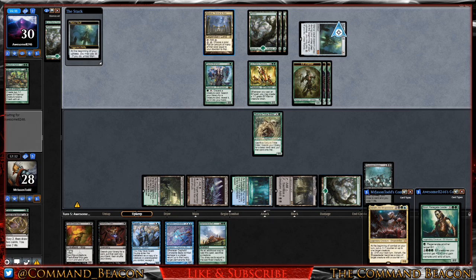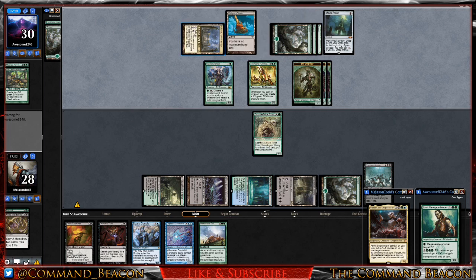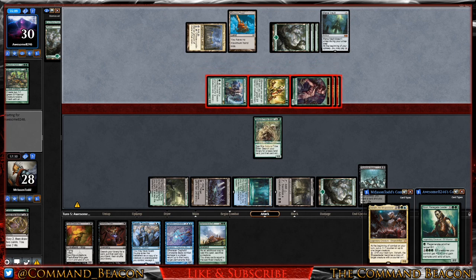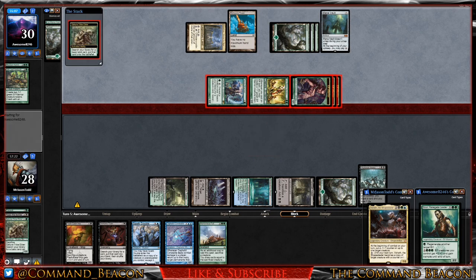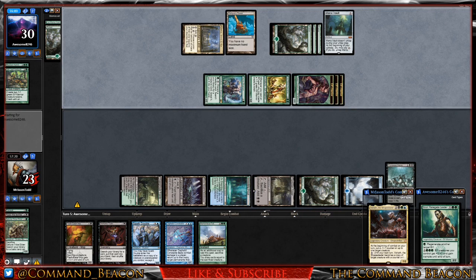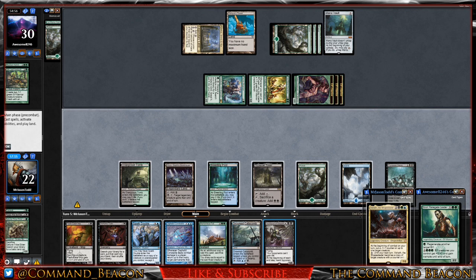We also get Phyrexian Arena down and pass the turn. I'm curious what our opponent will do — they tap Mana Vault and move straight to combat, swinging all out at us. We block Lys Alana with Sakura-Tribe Elder, activate her ability to grab an Island, and we're taking five damage.